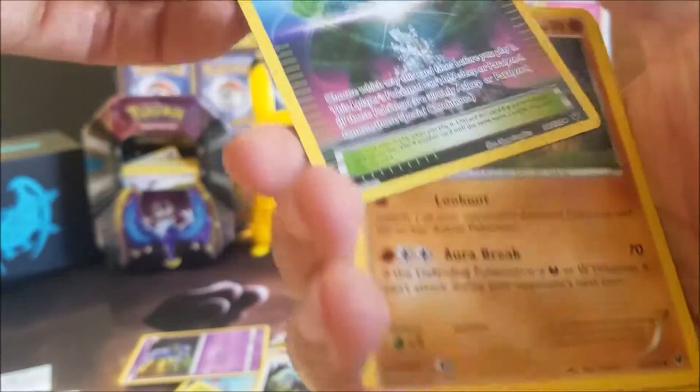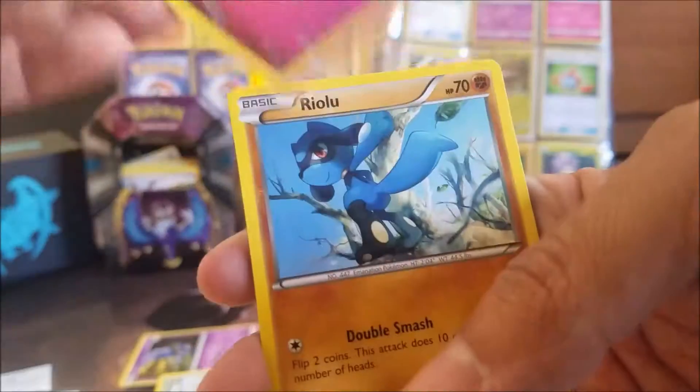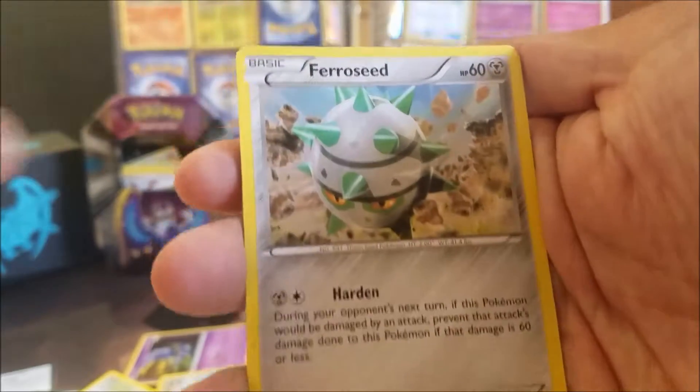These packs are only three cards instead of four. We got a Chaos Tower and a Lucario — let's keep it going. There's the code. We also got a Max Potion — nice card for battle. Some of these common and uncommon Pokemon cards are actually pretty sweet.